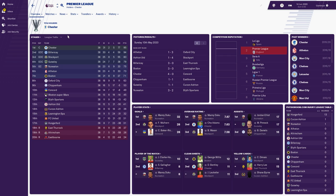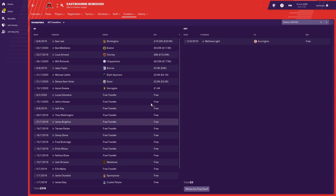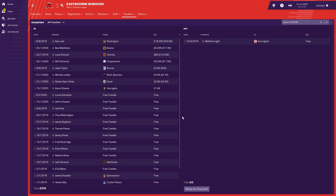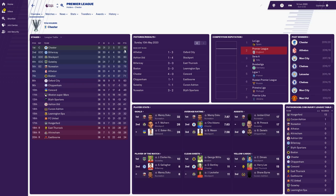It looks like none of these teams managed to win the FA Cup — it's probably going to be the real-life Premier League teams winning those competitions. Let's look at Eastbourne: a sorry state of affairs — despite having Premier League TV money, they only spent £51k. They are rich, so they definitely have TV money, but they just haven't spent it. The reputation of these teams is really low — eventually it will increase over time and they'll be able to sign better quality players, but at the moment they're not able to.